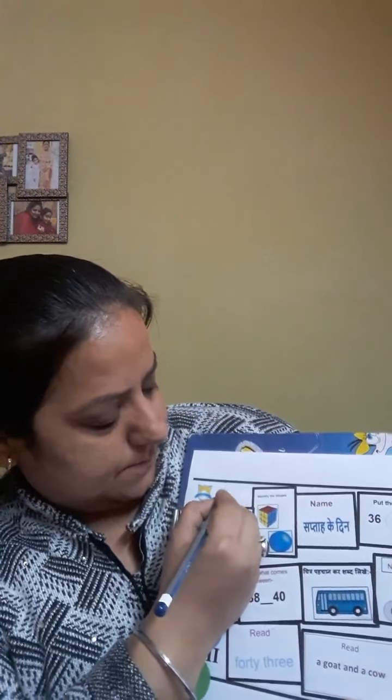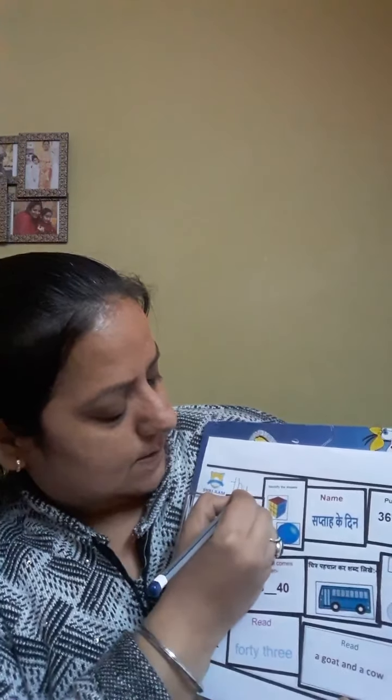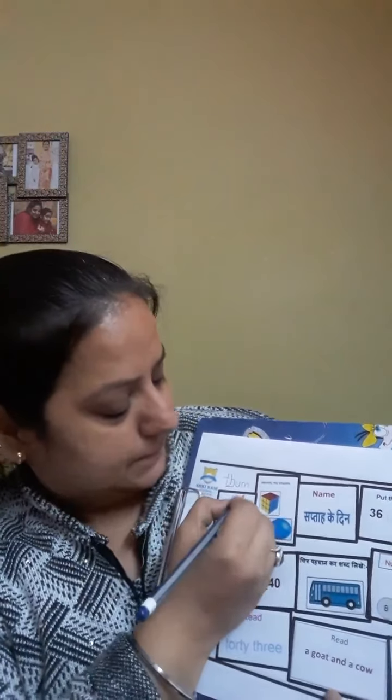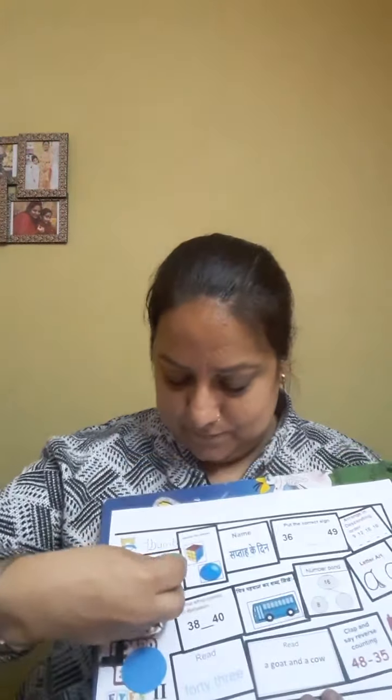And how many special friends do we have? Yes — one special friend. So let's write thumb. Take your pencil and let's write thumb. Thumb. Thumb. Thumb. Let's read it one more time: Th — thumb, thumb. Thumb, thumb. Very good!